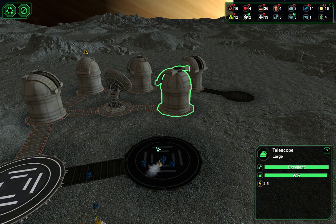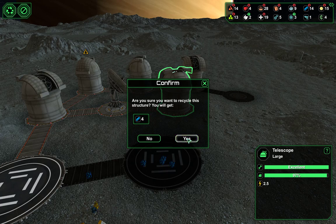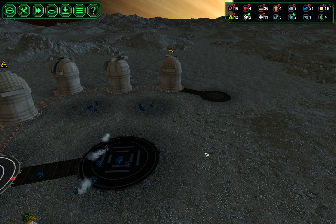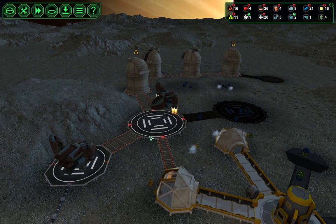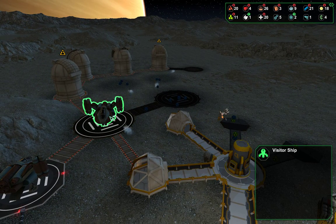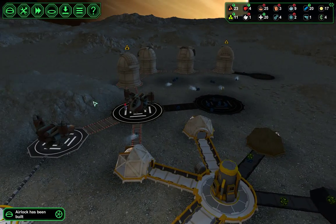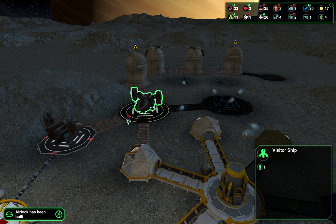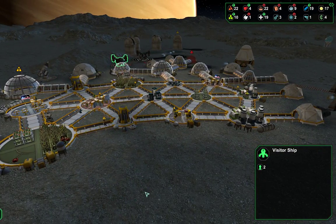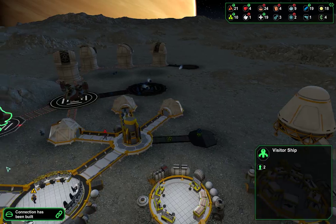I can't really delete anything until I hook something up — and this needs to go. I have a visitor ship taking up this landing pad, this one person, which means I can't get a trade ship. So I might want to start closing the landing pads to visitors when there's still one spot left.